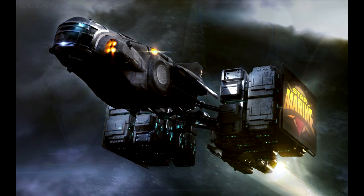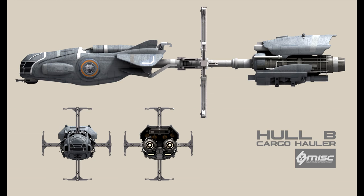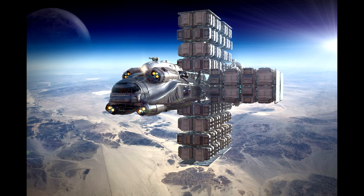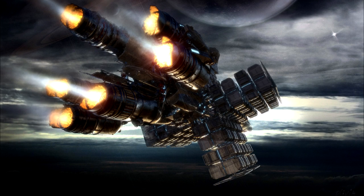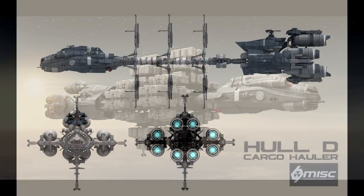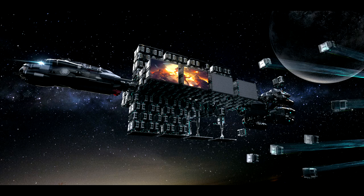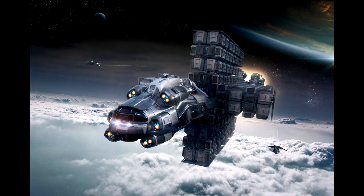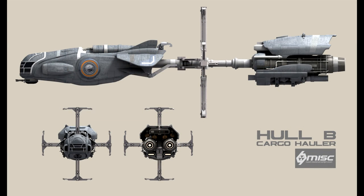Past that we get into the Hull series, which comes in A through E configurations and is really what most would consider to be the dedicated haulers of the Persistent Universe. The series ranges drastically in price from $60 to $550 and features an interesting design hauling cargo boxes externally. Cargo capacity ranges from 48 units on the small end to a whopping 98,000 on the high end. Of these ships, I think they all have a lot of merit, but the Hull C fits that sweet spot in the middle ground where it has a reasonable crew size and still carries a crap load of cargo at 4,600 units.